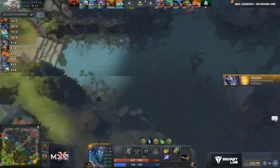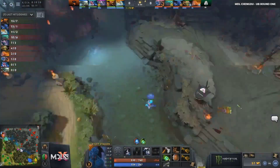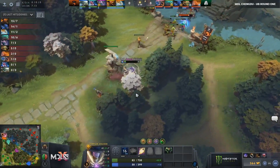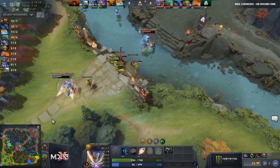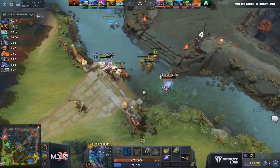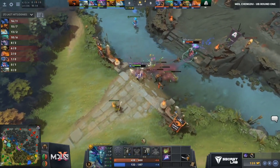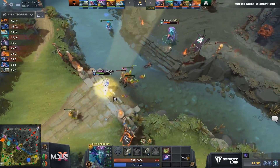Nice Psi Storm to get that range creep. Gets off the spirit safe and Limp is going to go for it. Armel has to quickly pop Fairy Fire and use another Refraction to stay alive. Has the salve. It was the end of Limp's mana — he has a mango — but very heavy harass trade and regen battle happening in this mid lane so far. Mango popped, and as mentioned, the trading continues.